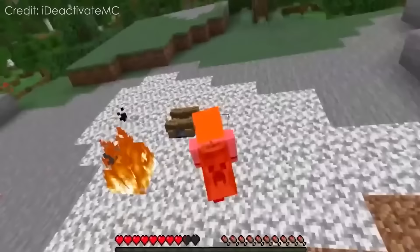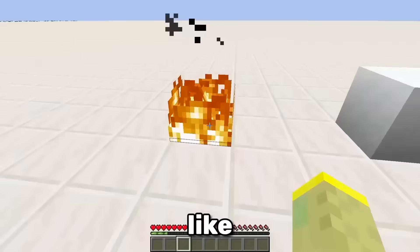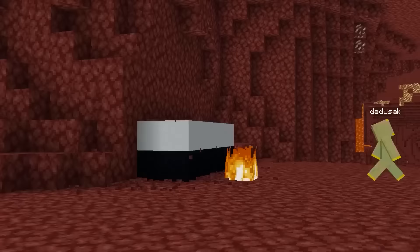On Bedrock Edition, you can light a campfire by walking over it when you are on fire. Actually, there's a lot of cool things you can do while being on fire — like extinguishing yourself in a block of powdered snow. Or if you're good at parkour, you can jump twice as high by perfectly timing the fire ticks.